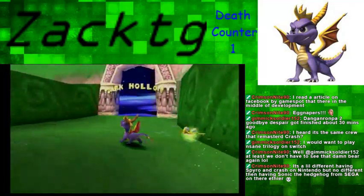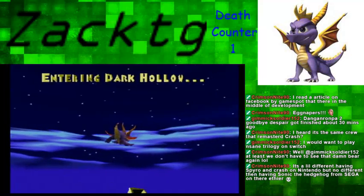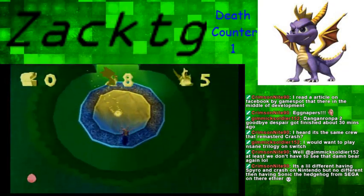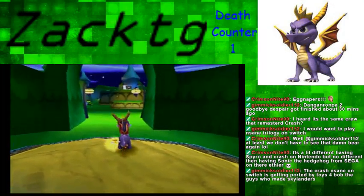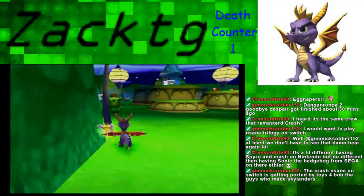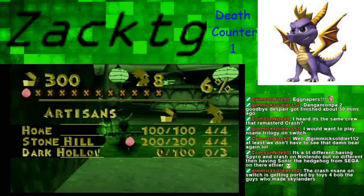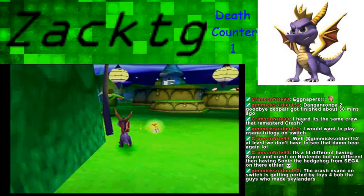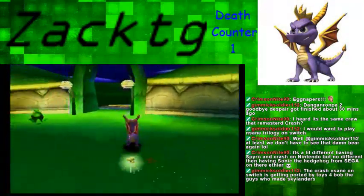The next level is Dark Hollow. When the GameCube came out, pretty much everybody was surprised to see Sonic on a Nintendo console. Anyway, welcome to Dark Hollow — we have 100 gems, 3 dragons, and no dragon eggs. Here we have Gnorcs who have shields — you can't flame the shields, so you can only charge them.